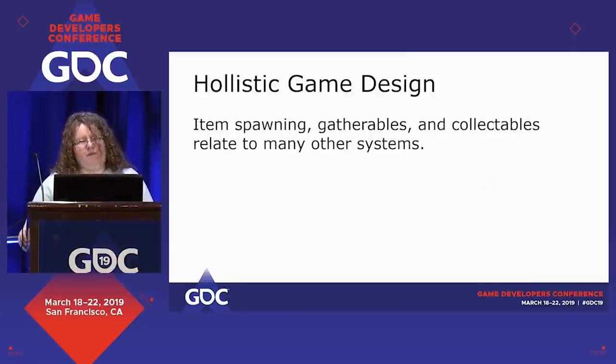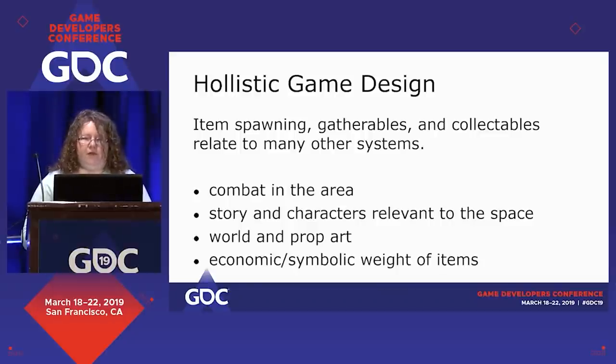So this is my big point: gatherables and collectibles are more interconnected than any other aspect of game design. Other things may be the focus, and these are really, a lot of the time, the connective tissue in your game. You have to be aware of a lot of things when doing placement — combat in the area, story and characters relevant to the space, what the world and prop art is so your things look appropriate and so you're teaching players the rules of where to find things, and the economic and symbolic weight of the items you're placing.